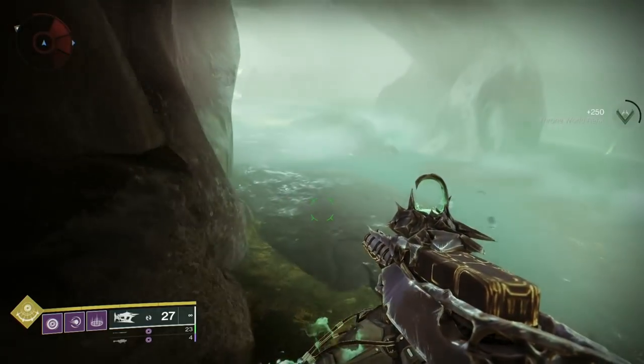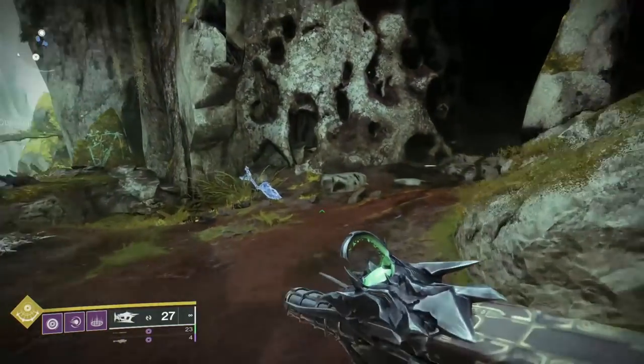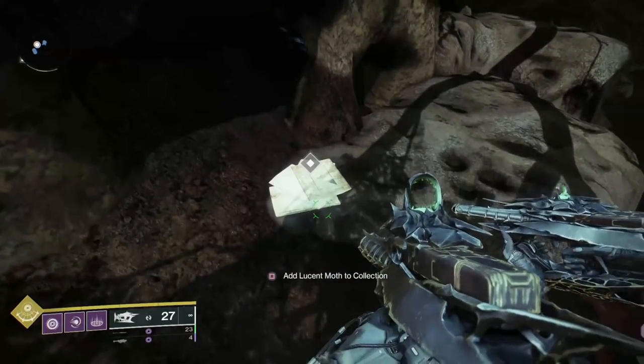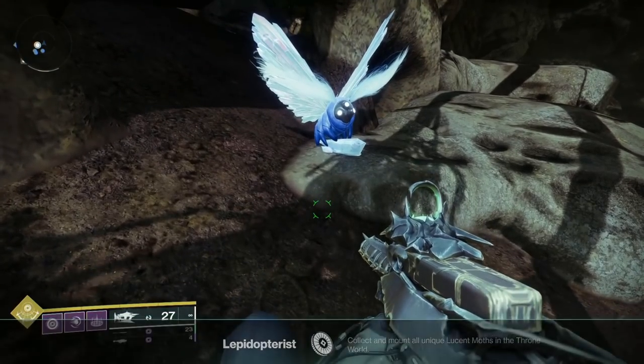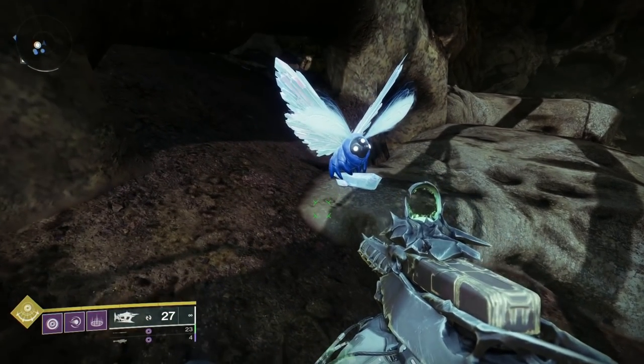Then what we need to do is return back to Fynch. So we go up to the first letter and we'll add the Lucent Moth here. And there we go - there is Z-Moth. Very nice. And that's our first one.